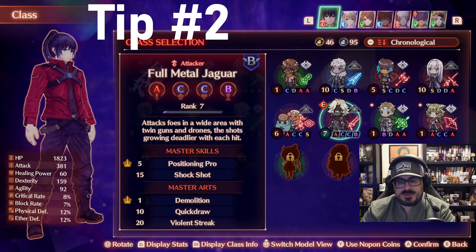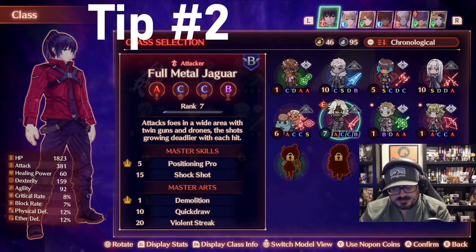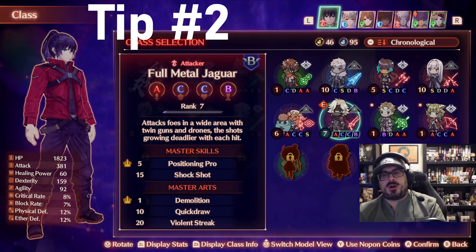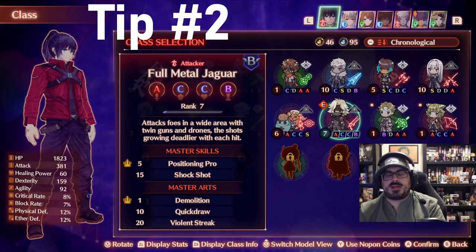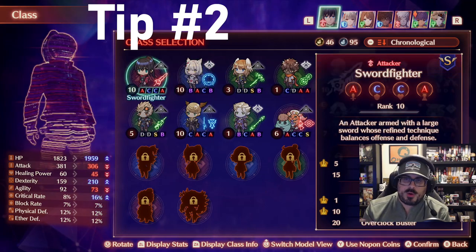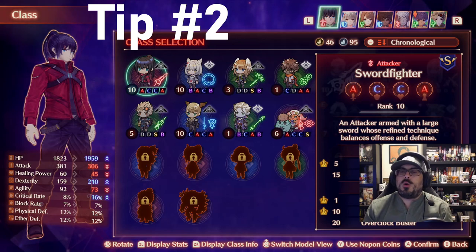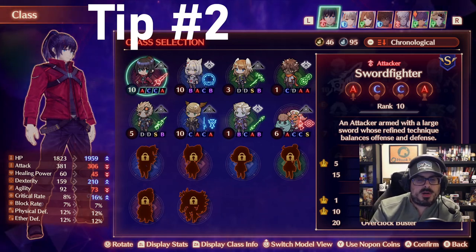The second thing to keep in mind with your party composition is to be mindful of your combos. You don't want to remove someone from your party and lose access to starting your combo. For example, at the very beginning of the game, Sword Fighter — which is Noah's starting class — is the only way you can use Break for a while. So you're going to want to have Break available. Be mindful of that as you work on your party composition.